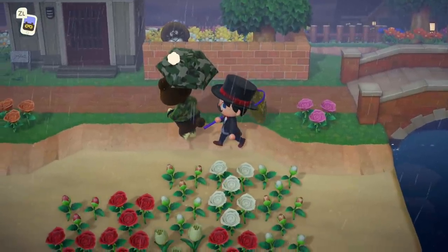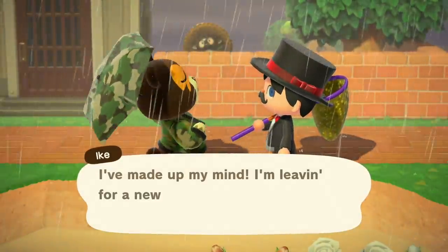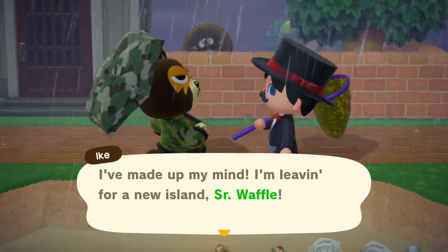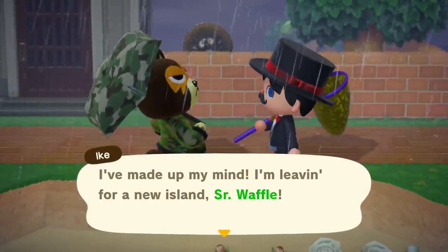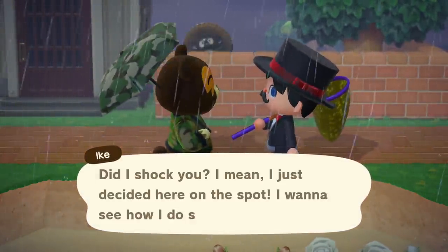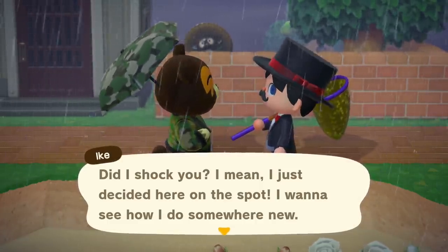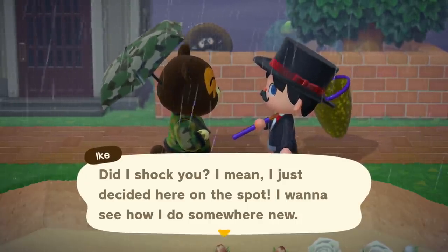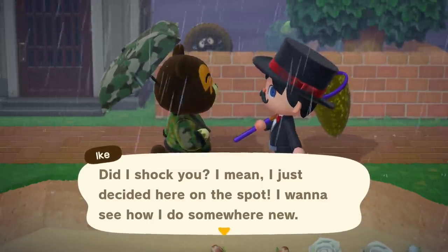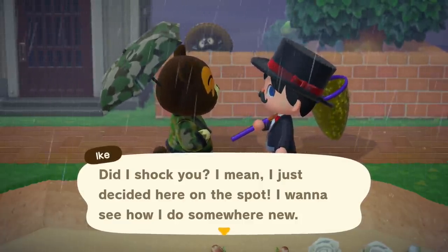Finally, Ike is out of here! The game seemed determined to take our penguins away. That's all you really need to do: check the bubbles every day until it lands on the villager that you want it to land on, which for us is Ike. Just make sure that the villagers you want to leave are at the lowest friendship possible — that's not going to guarantee it landing on them, but it will improve your chances.